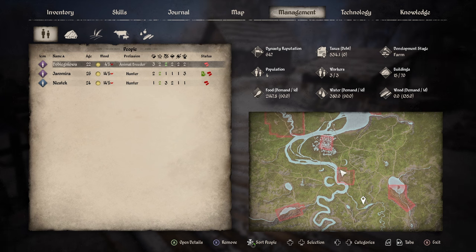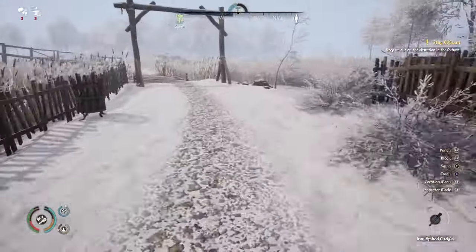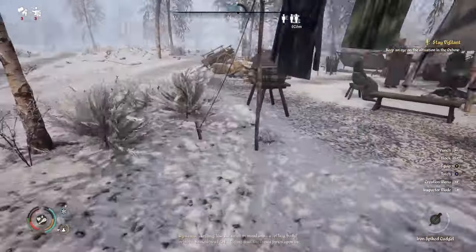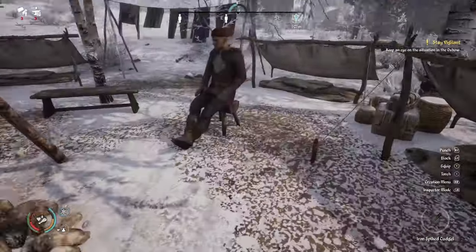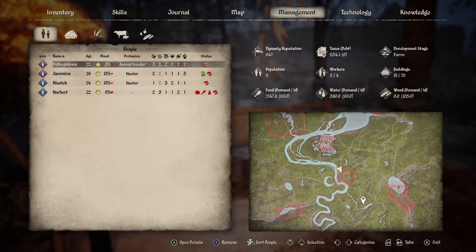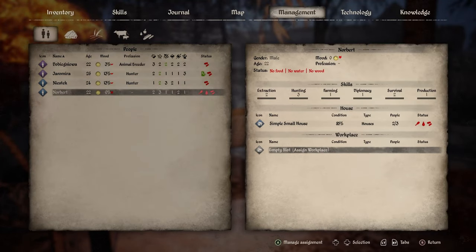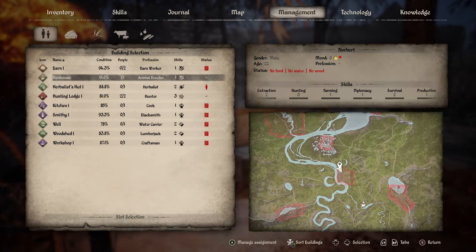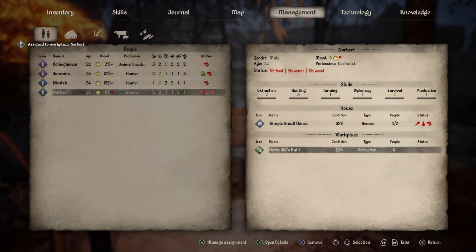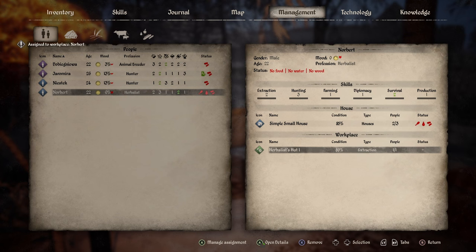That quest gives you 300 dynasty reputation. So now we technically have four residents and could get two more, but we're gonna invite one more since we only have room — we gotta build more houses. It's gotta be a guy. Norbert — you got a sick haircut, you're in. We've got Norbert. Gotta give him a house and a job and a workplace. We'll put him at the hunting lodge once we finish building our second one. For now, everybody needs some firewood, so we're gonna head back and give everyone some firewood.